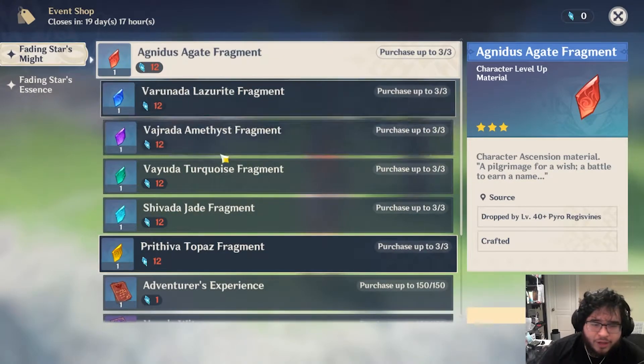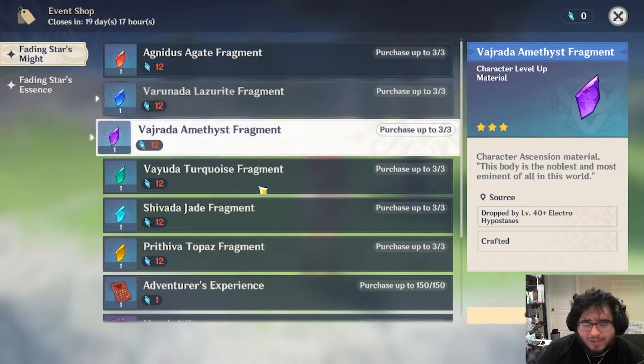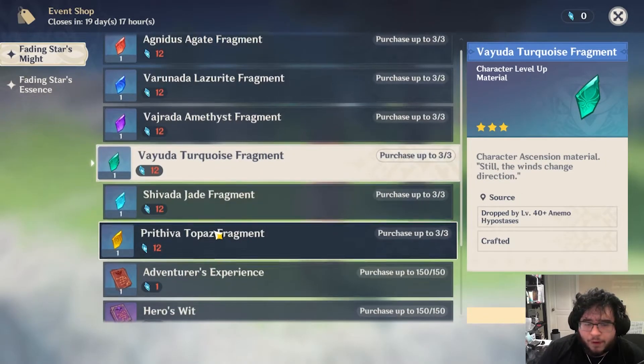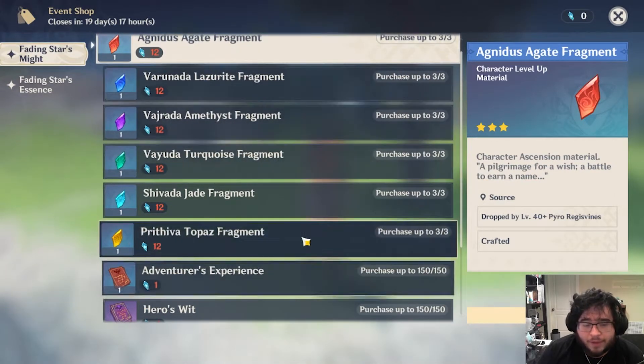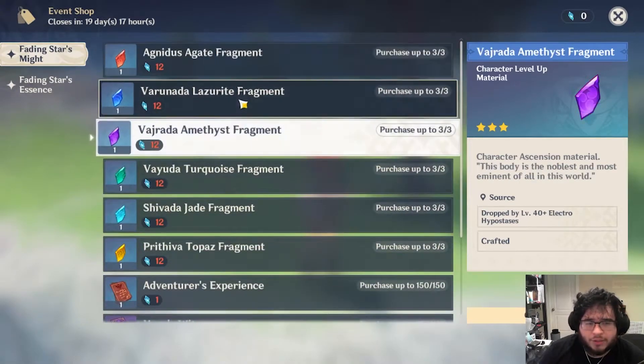Going right into the Fading Stars Might — what you should be focusing on here. I think you should skip all the fragments unless you really need them, but I don't think anyone should, since they are easy to farm just by going through the world bosses. If you have any trouble, let someone in the community know — you could find friends or people to team up with to take down any of these world bosses pretty easily.